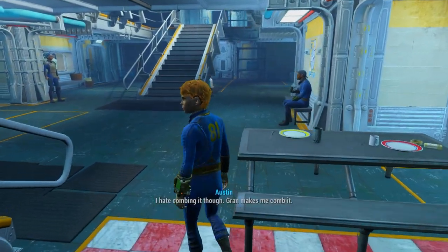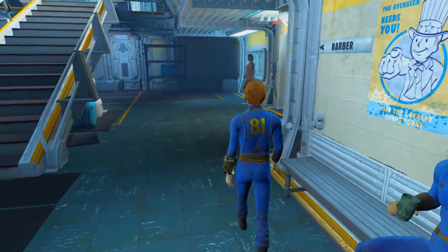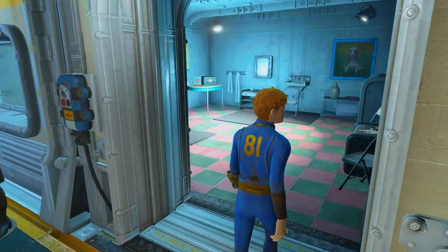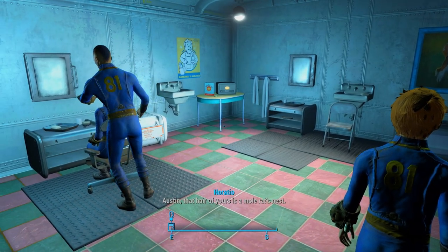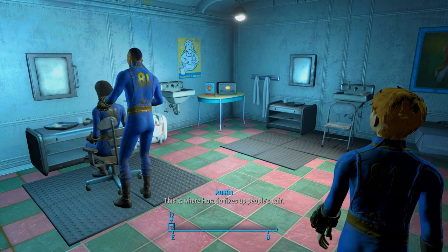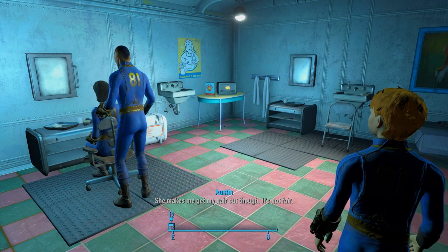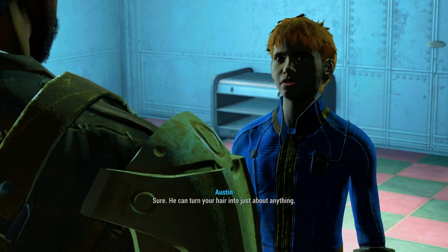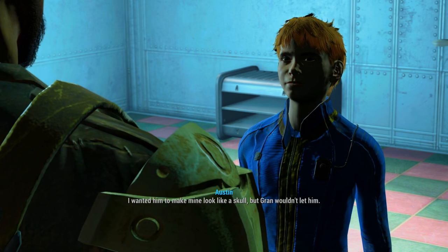Do you like your hair? I like mine — I hate combing it though. Grant makes me comb it. Austin, that hair of yours is a mole rat's nest. This is where Horatio fixes up people's hair. Aaron's mom comes here all the time. Grant hardly comes here at all, but she makes me cut my hair — it's not fair. He can turn your hair into anything. I wanted him to make mine look like Skull, but Grant wouldn't let him.